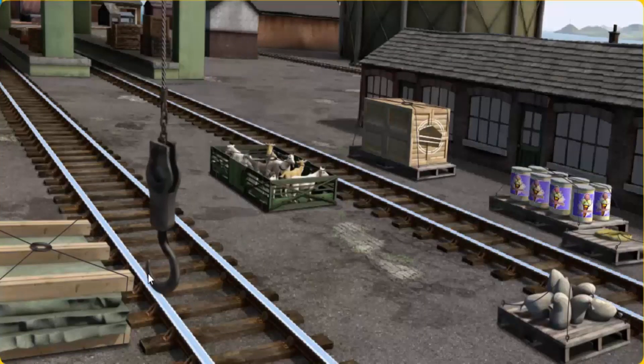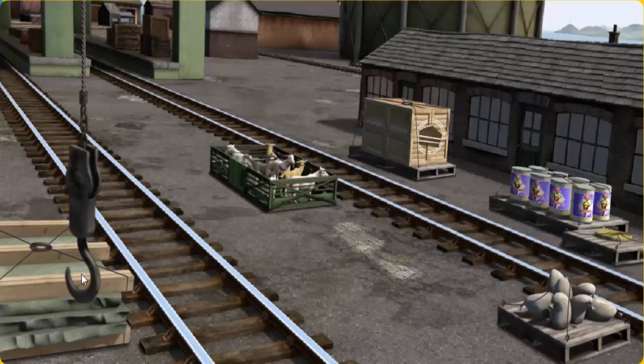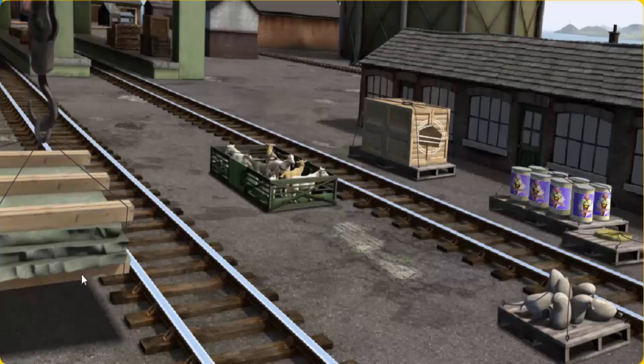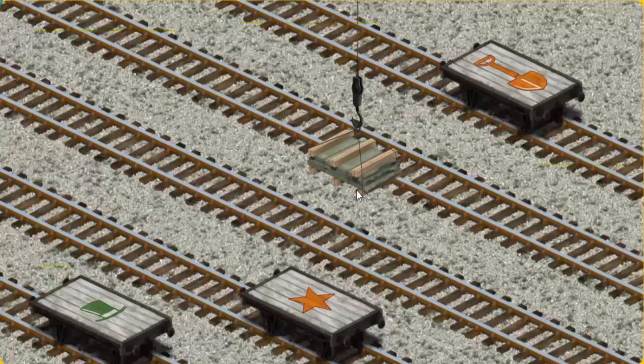Show Cranky where the slate is. You found it! Let's lift and load. Now the cargo must be loaded. Show Cranky where the white flatbed with the picture of a shovel is.